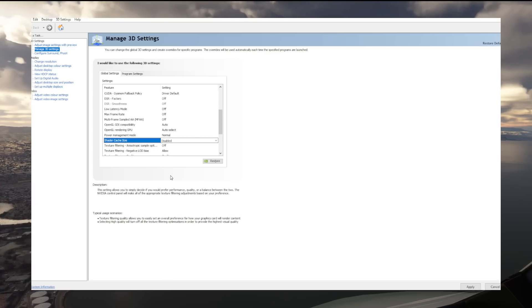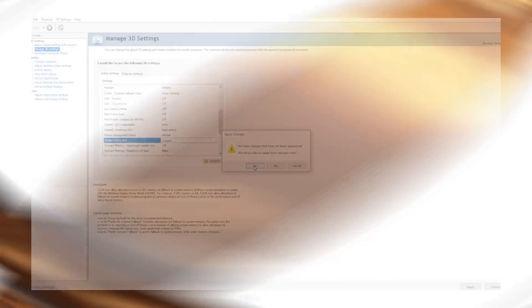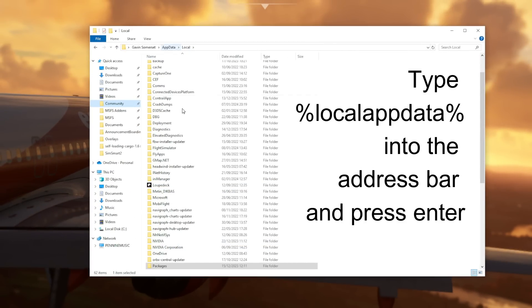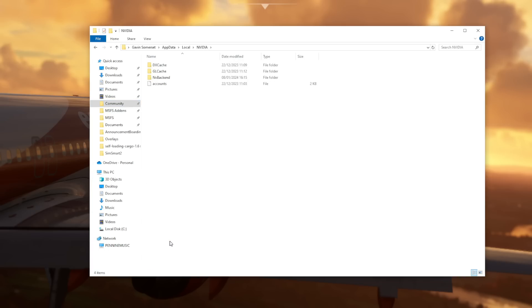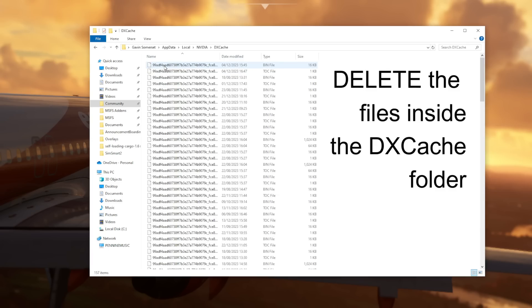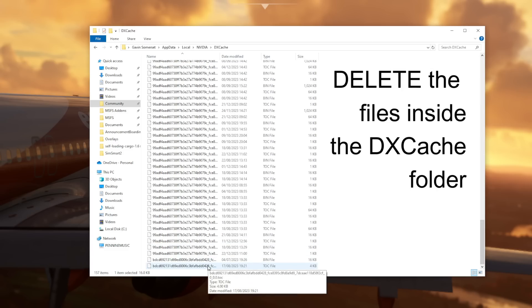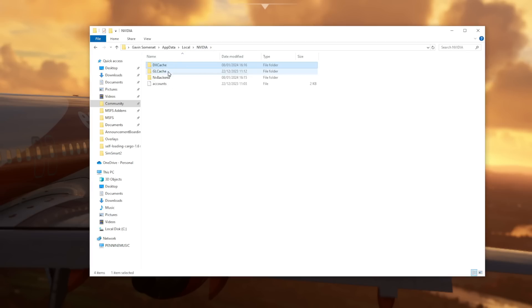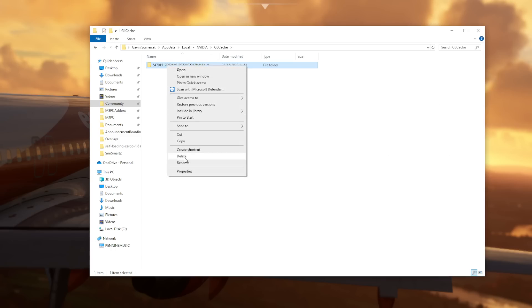Once that's done, exit the NVIDIA Control Panel — it will ask if you want to save your settings, select yes. Next, open Explorer and navigate to the User AppData Local folder — the path is shown on screen. In the NVIDIA folder you'll find two folders: delete all of the files within those folders but don't delete the folders themselves. The first is the DX Cache folder and the second is the GL Cache folder. The GL Cache folder has subfolders within it — you can delete the first-line folder inside the GL Cache folder and that takes care of it.